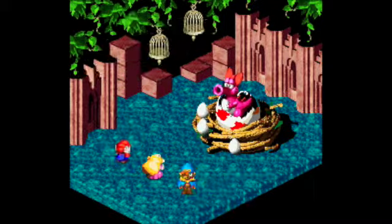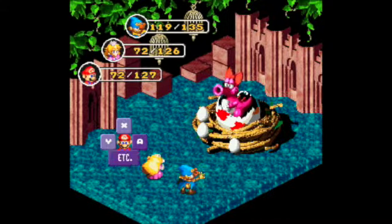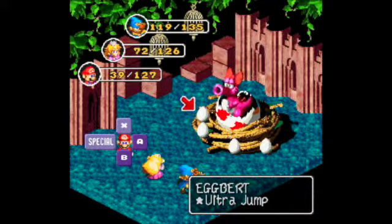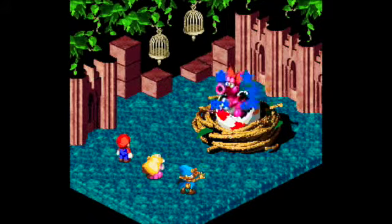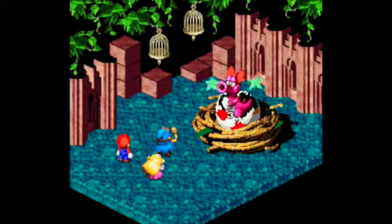There we go. Wow. Alright, there should be one more, and then I'll show off to you exactly what happens here. One more turn — she should use one more here. There we go. So now I'm gonna use Ultra Jump on the Eggbert. So they're all gonna blow up in her face, and they're gonna do 80 damage each time. That's 4 times 80 — that is 240 HP of damage. Whereas I could've already had this battle done. Just wanted to show that off. It's quite useful to use.